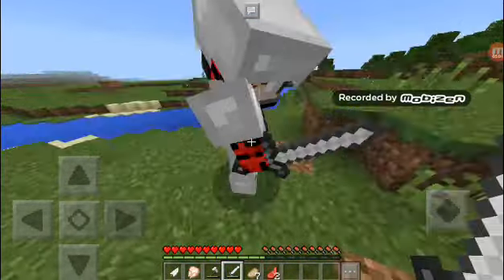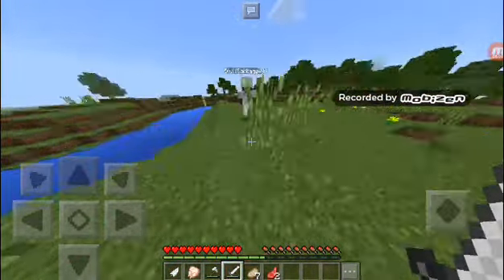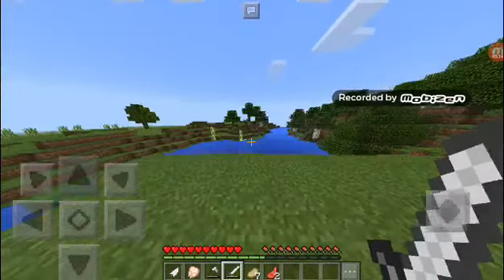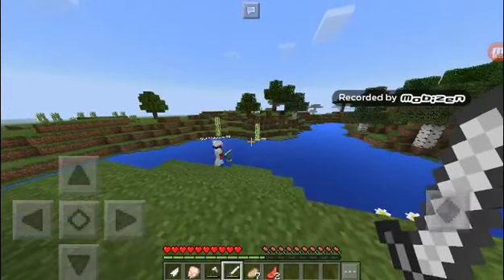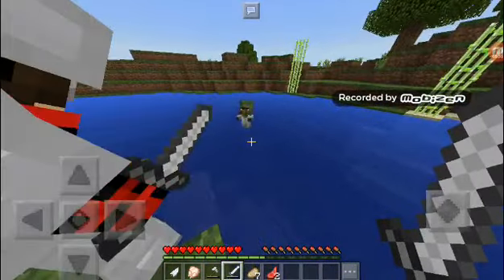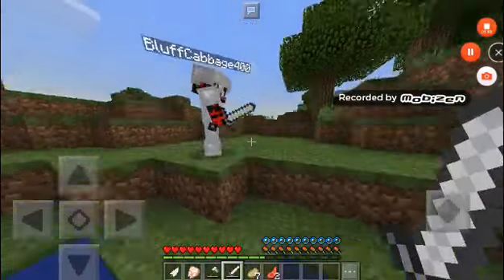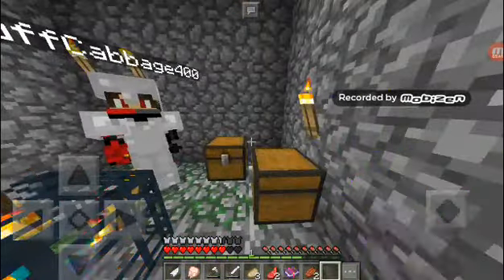The server is lagging - come on! I really need to get moving. He gave us some items. A baby zombie appeared - I remember this baby zombie, he's going to kill me. I killed him though. Now I'll reach the forest. Thanks to Bluff Cabbage, also known as Stark. I remember there was a feather falling enchantment too.